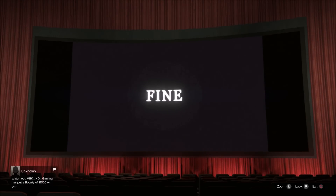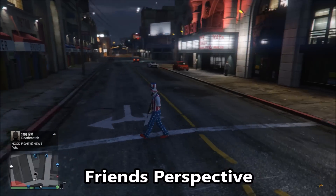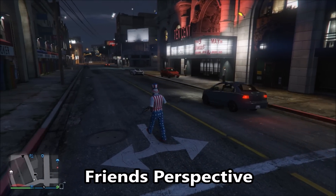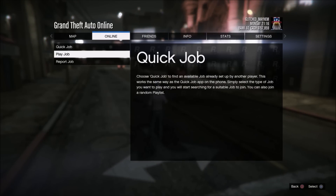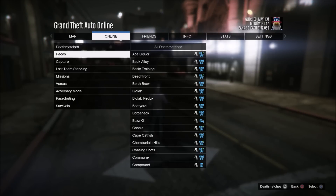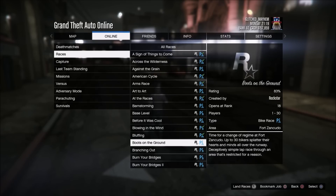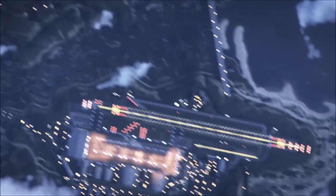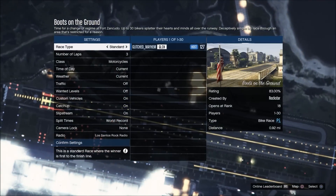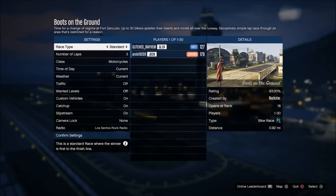Once you're inside the movie theater, you're going to want your friend to start up a job. What your friend is going to want to do is pull up the start menu, go to Online, go to Jobs, Play Job, Rockstar Created, and load up any random job — it doesn't matter what the job is. Make sure that he's host of it so no one can mess up the glitch. While your friend is in this job, you're going to want to join him.